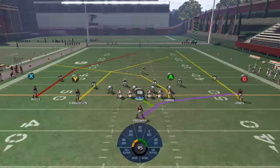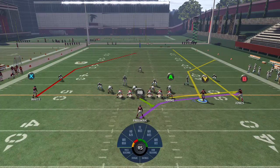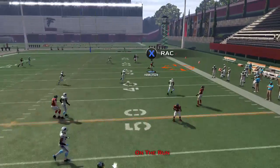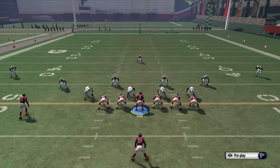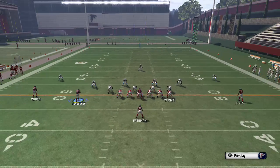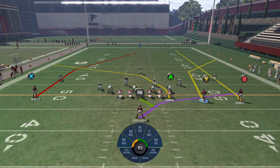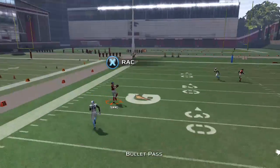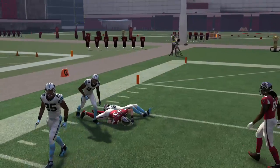Next setup: take the Y and motion him to the right-hand side, put the A on a flat, the B on a streak, and roll out to the right-hand side. After throwing a couple rollouts right, people start defending that, so roll right again and throw back left — your opponent gets some real headaches from how open that tight end is going to be.